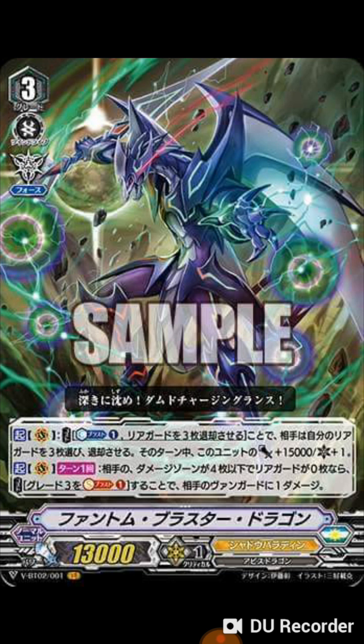I want to hear what you guys think when I actually read the card, which I'm about to do right now. Phantom Blaster Dragon, grade 3, base 13k, imaginary gift force. Counter blast one, retire three of your own rearguards — if you do, your opponent chooses three of their own rearguards and retires them. During that turn, Phantom Blaster Dragon gains 15,000 power plus one critical.